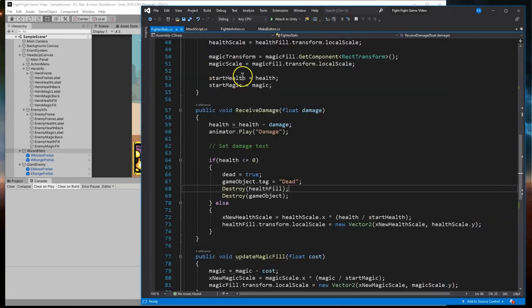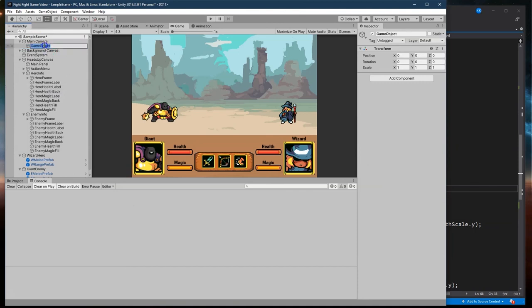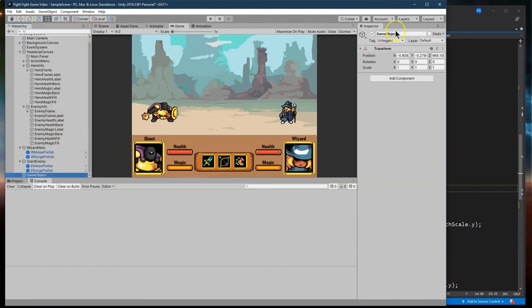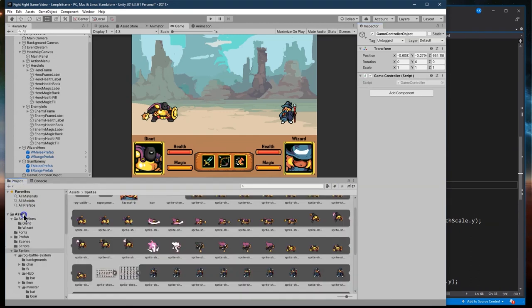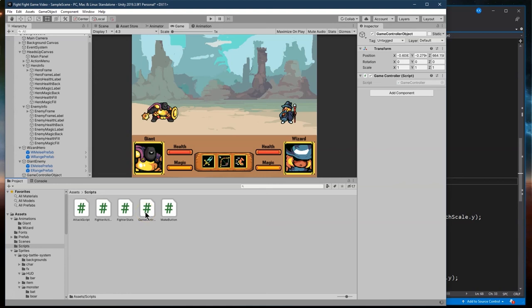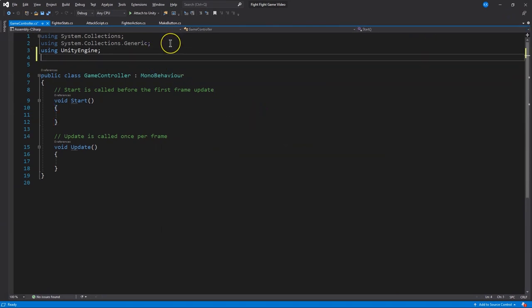Now we need a match controller - an overseer of the game to make sure the enemy gets a turn too. We're going to attach that to just some empty game object. I'm going to create an empty game object - not under camera - just a regular game object, create empty. I'll call it game controller object. Then we add a script, new script, named game controller. Let's move that into scripts in our project assets and open it up. This is a pretty critical component to make sure we actually have a fighting game and not just a beat-up-the-computer game.